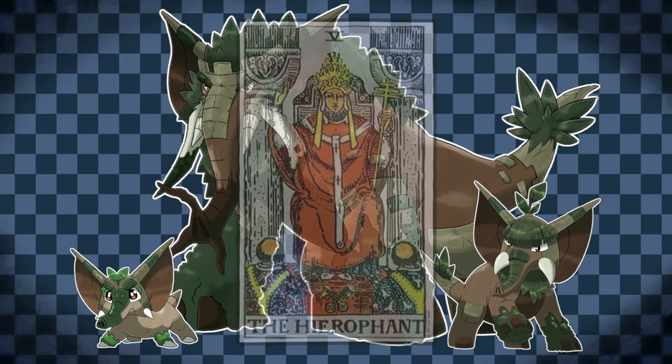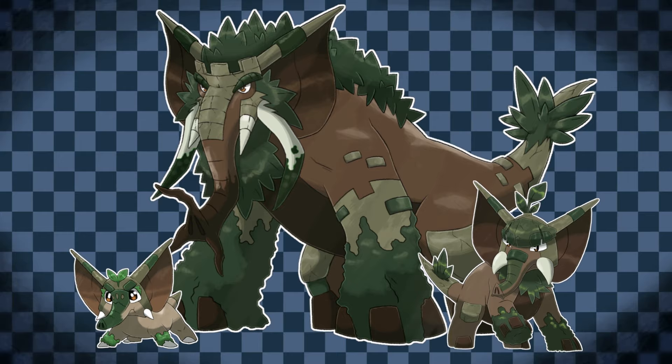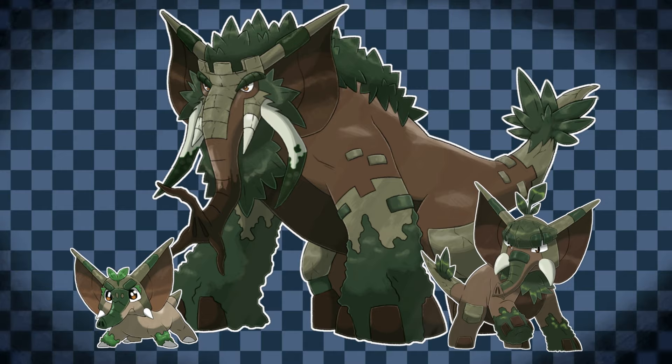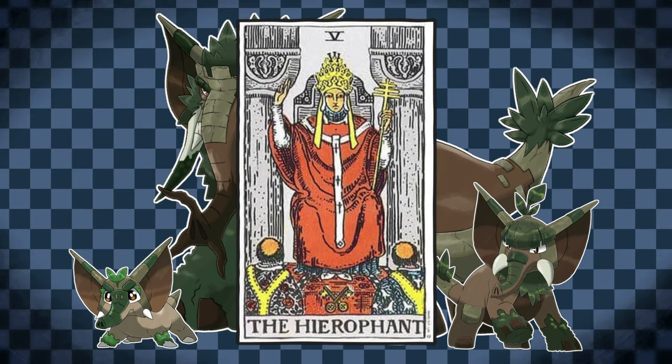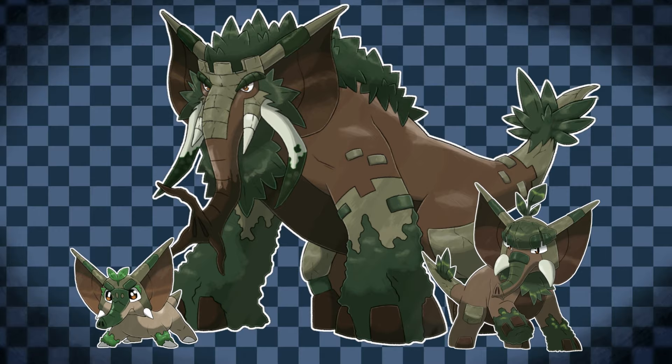Trunklet's line follows the Hierophant Arcana, a figure often representing authority, traditions, and conformity — it also resembles the pursuit of knowledge, particularly from that of a mentor. Trunklet is, appropriately, a curious little elephant calf, keen to learn and explore, tending and defending its habitat in a vein similar to its teacher and parent, Mastodian. When it evolves into Galiflant, the Arcana is reversed. Galiflant finds itself in conflict with the teachings and traditions imposed by Mastodian, and instead seeks to follow its own guidance, leaving its forest home to pursue the lifestyle of a wandering combatant — kind of like a knight-errant.